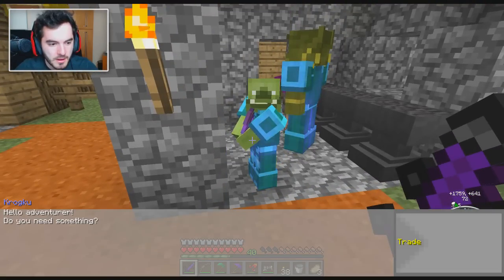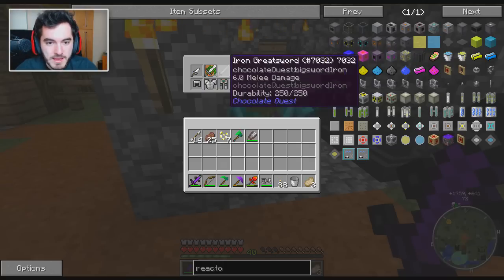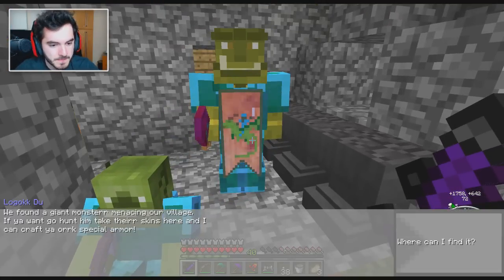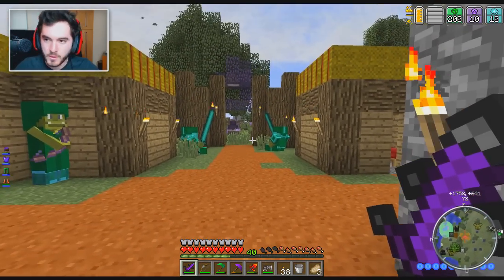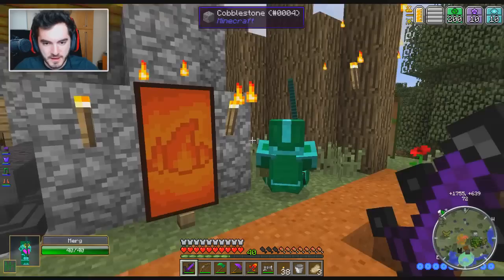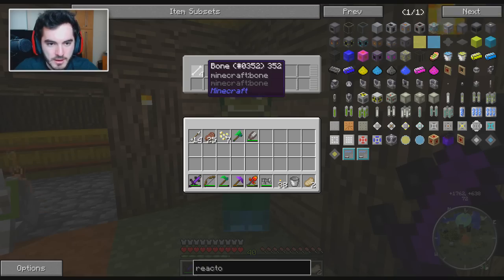Oh my goodness — 'Hello adventurer, do you need something to trade?' Oh! How do I get this? What do you want for it? The hookshot too and all that stuff? Oh my god, this is so cool! 'We found a giant monster menacing our village. If you wanna go hunt him, take their skins and I can craft you some special orc armor.' Where can I find it? 'It's a giant bull, you'll find it around 200 meters north.' Yo! 200 meters north, you say — I'm totally gonna help you out with that!